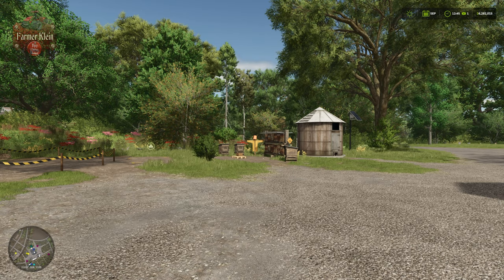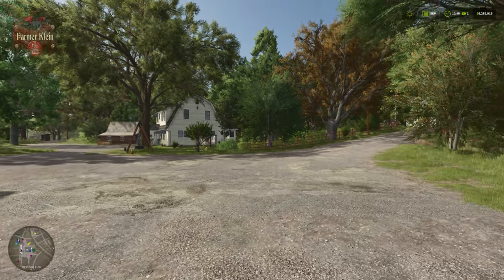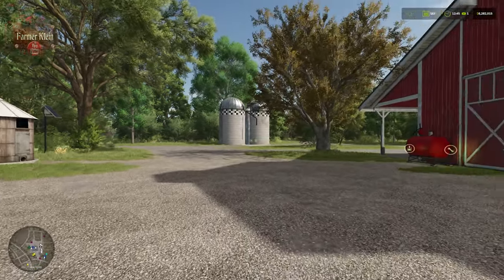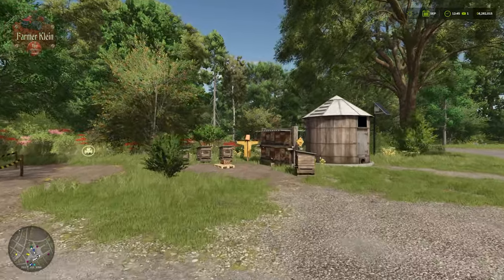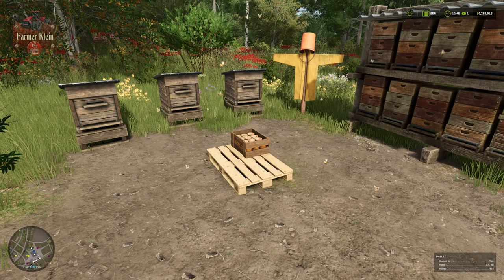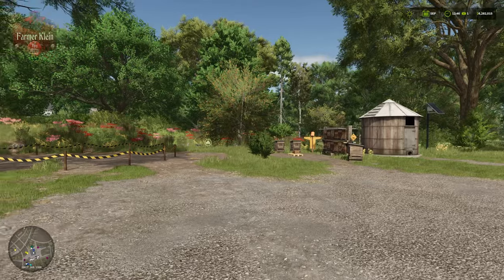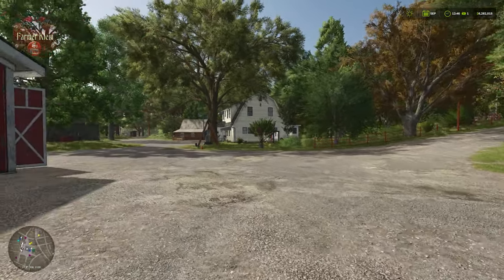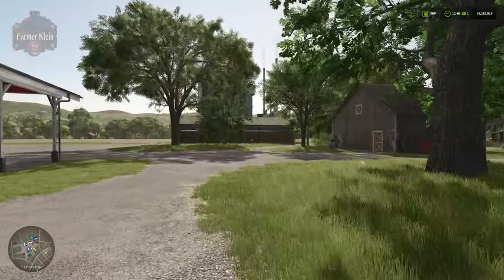Here on River Bend Springs, the American starting farm in Farming Simulator 25, we do have a few beehives pre-placed. They can be found over here by the barn as well as by a buildable shed. We also have a pallet spawn point where we're going to find a pallet of honey that is going to be spawning as we are playing. I have gone ahead and removed that spawn point because you can only have one per map, and I placed one down over here where I've got some other beehive stuff staged up.